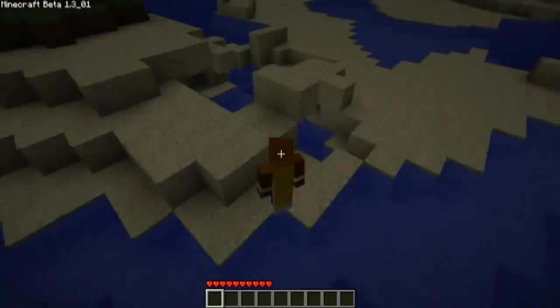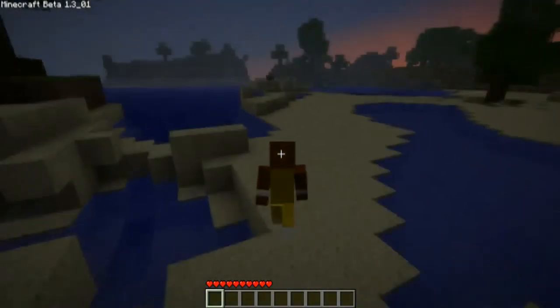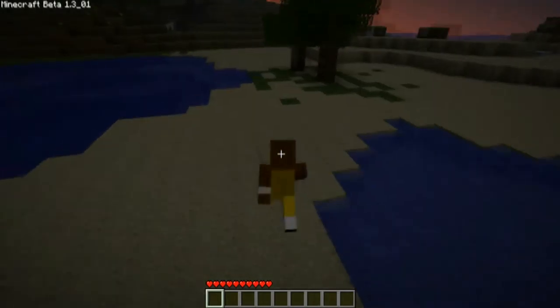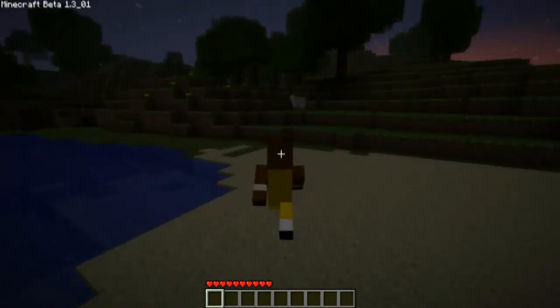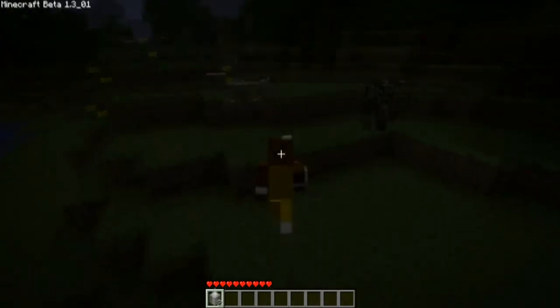Okay, we got like some sort of sand fortress block here. Nothing is going on right now. Oh, we got like some assorted grass in the sand blocks. Oh, we got a sheep block here. If I punch the sheep block, I'm pretty sure I'll get wool blocks. Yeah, I got wool blocks.